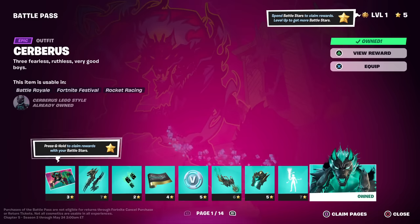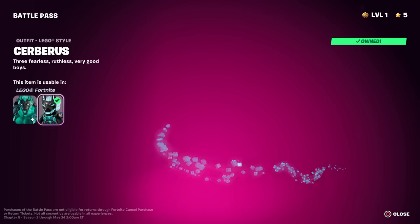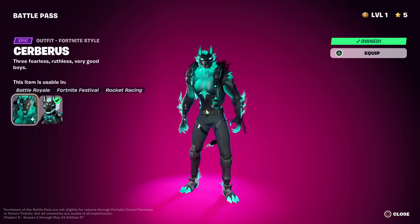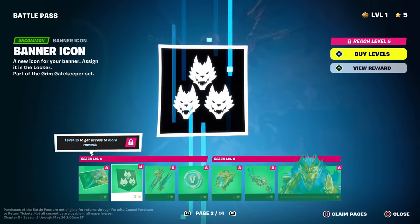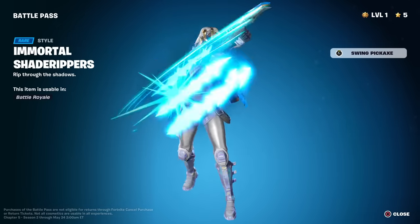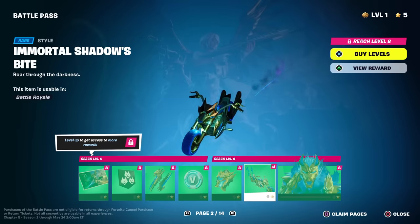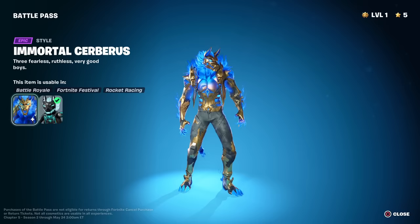Here's Cerberus himself — looking pretty solid, glows quite nicely. Got a Lego style too. He does have three heads — two on the side and then obviously his main one. Page 2 — we got a loading screen, that's the key art we saw teased. Banner icon, three-headed Cerberus. Got the Immortal Shade Rippers — same just blue. The Immortal back bling is gold and blue this time. Same thing for the glider. The blue version of Cerberus — that is even cooler. What a nice color scheme, like a purple blue.